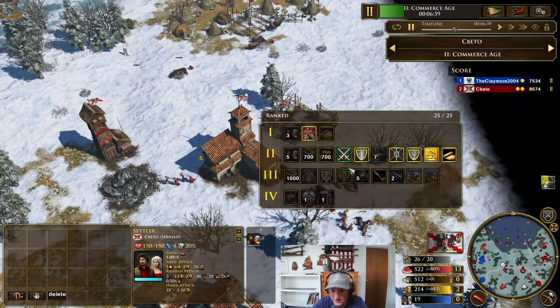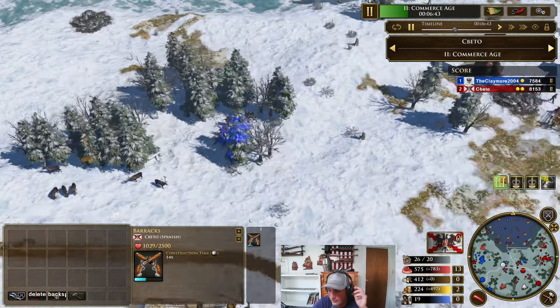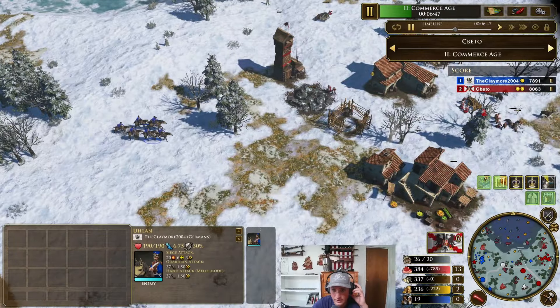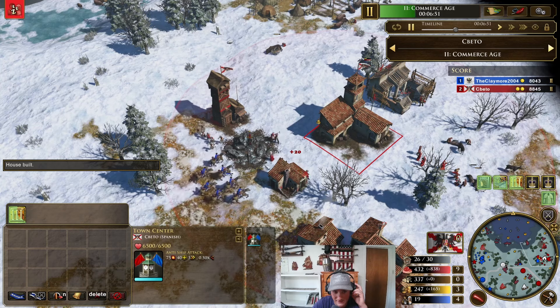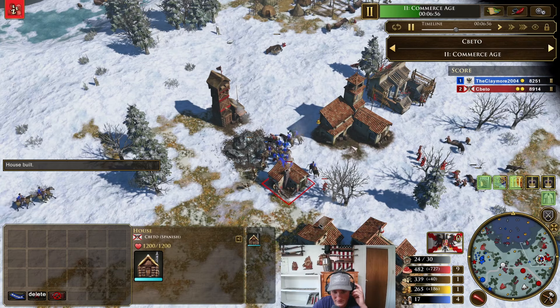Okay, he's aging up. He's shipping 7 rods. He's getting a barracks down — he saw my ulans, so that's why he's going for rods. Very smart play. He's got all these coming in. These 7 rods come out perfect timing with my ulans right here. But I'm going to be able to pick off some vils. I probably should have run those back here quicker.